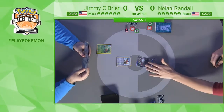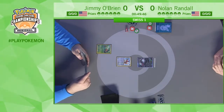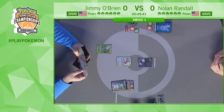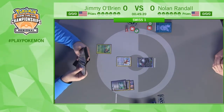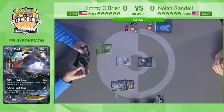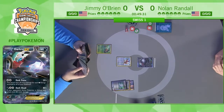We're starting — looks like Jimmy's going first, opening Eevee and Combee. He's going to immediately Computer Search. You always love seeing that card in your opening hand. When you have a Computer Search in your opening hand, you know it's going to be a good game — you just get to search for any card in your deck. You know you're at least going to be able to play the game.